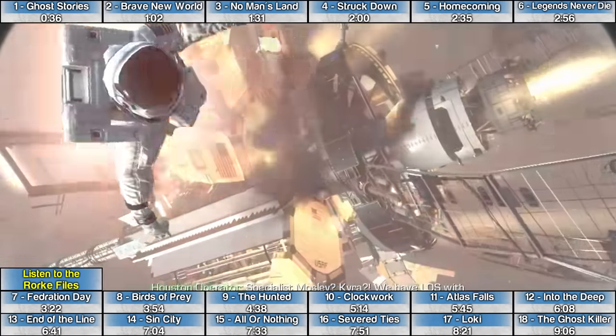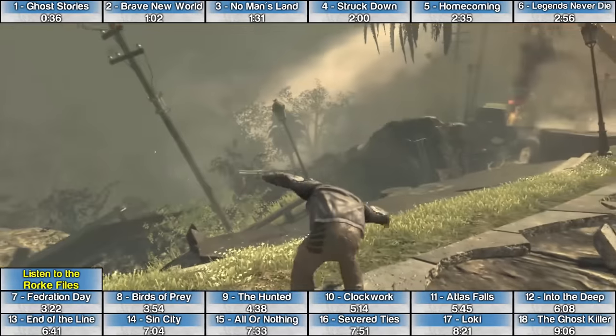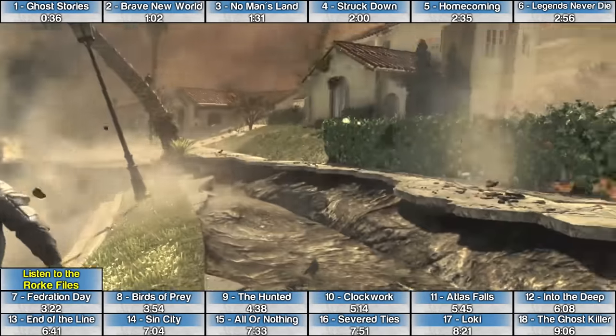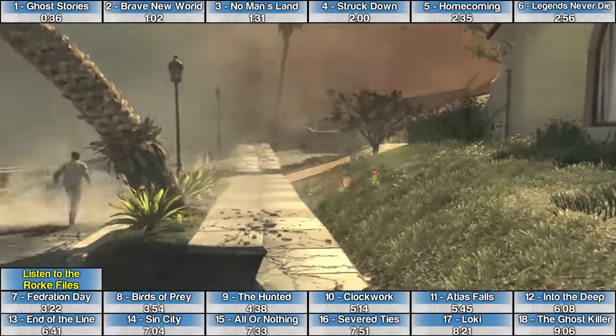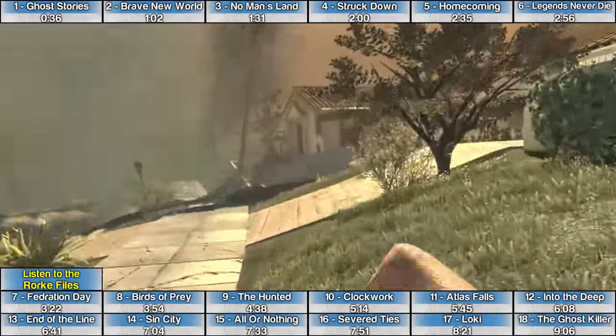The Rourke File on the first mission, Ghost Stories, is immediately after the spacewalk section. After you go back down to Earth, stay on the right side, jump over this car, and the Rourke File is sitting on the ground in this house.